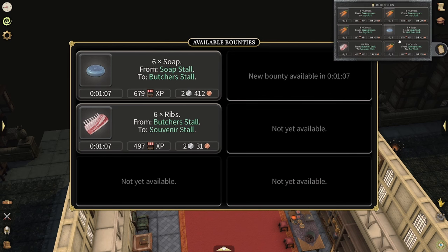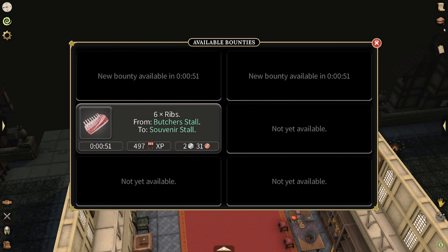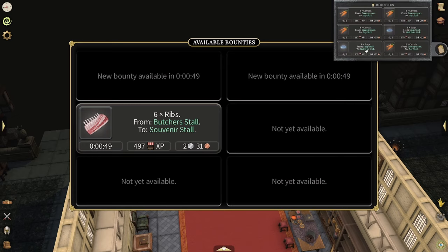Right now I have four carrots to the toy stall, one soap, and one rib. The soap pays out 200 XP more, so what I'm going to do is drop the rib, abandon that one, and pick up the soap. Now we actually have two soaps and four carrot bounties.